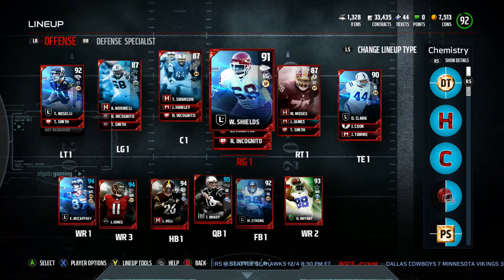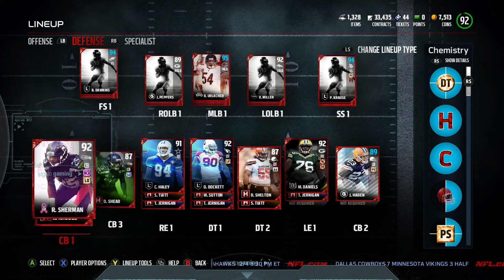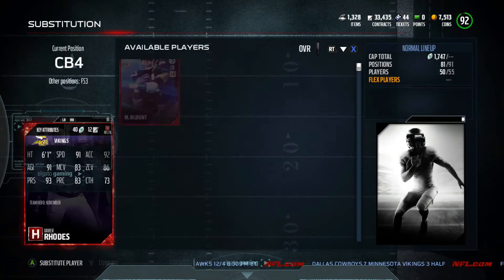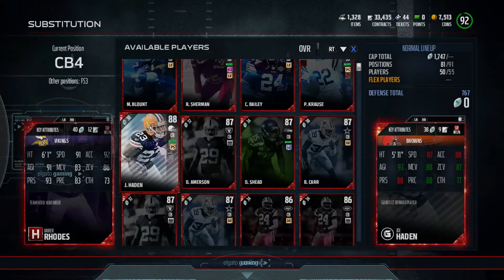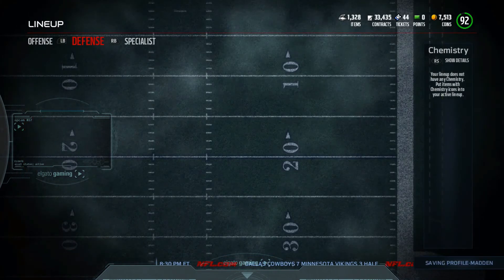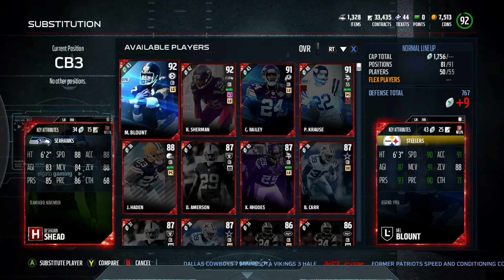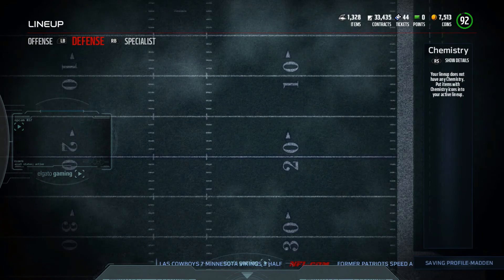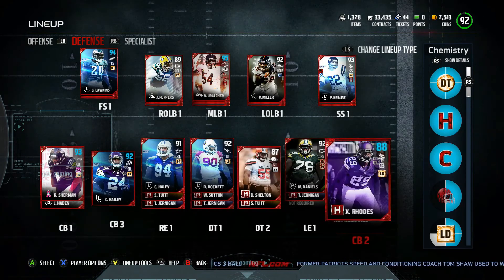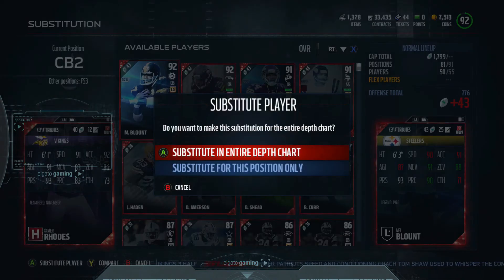Boom — there he is, Will Shields, 91 overall added. Now we're going to add our corners a specific way. Joe Hayden becomes our fourth corner — we can actually play Krause at corner as a substitute for this position only. Dashawn Shed is gone; Champ Bailey is now our slot corner, our third corner. And then Mel Blount as our outside corner.